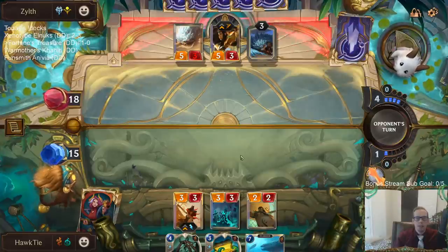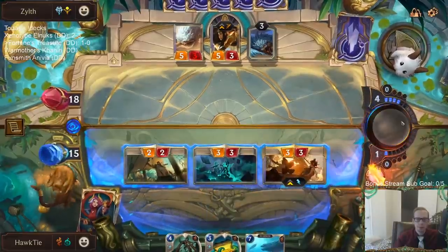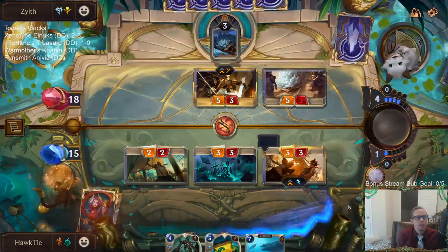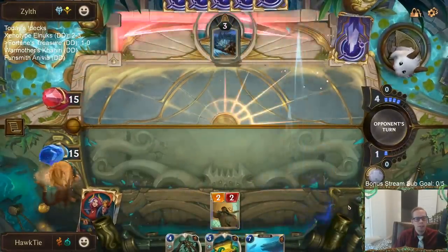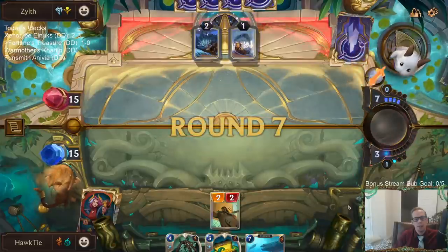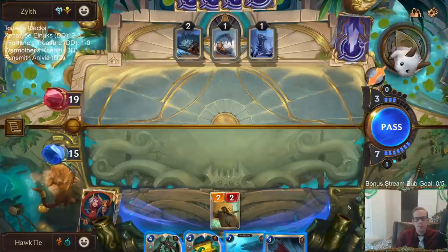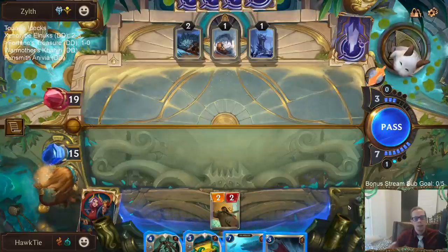Maybe I should just be waiting for Shipwreck Hoarder. I want to attack and hopefully have them block some of this stuff, make some trades. Regarding Radiant Guardian and Concurrent Timelines — if you play Concurrent Timelines and then cast Radiant Guardian, will the next thing have Lifesteal and Tough? I don't think so. If you have buffs in-hand those get transferred, but I don't think that counts as an in-hand buff.